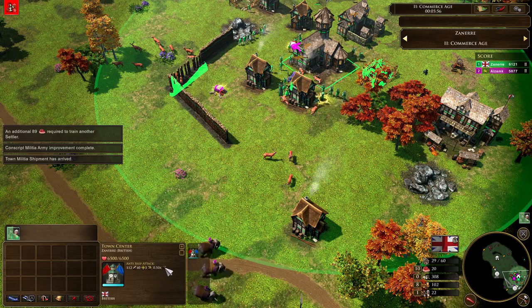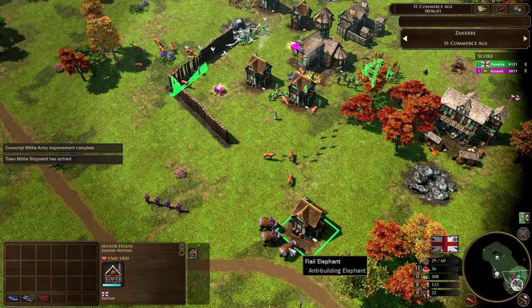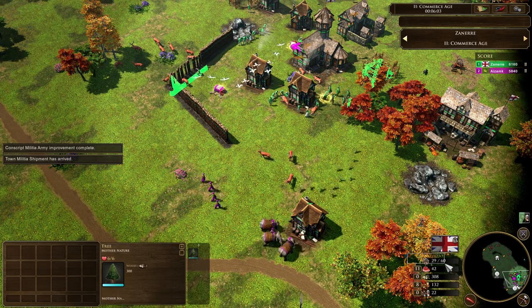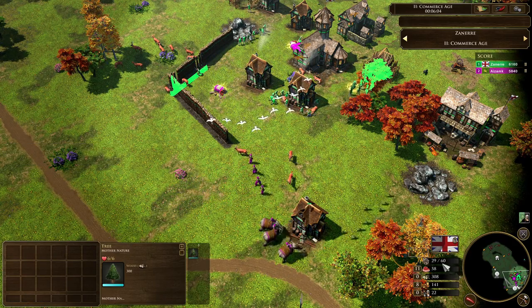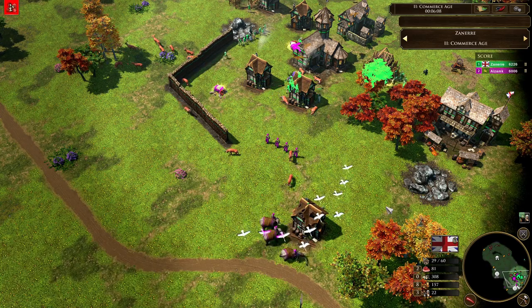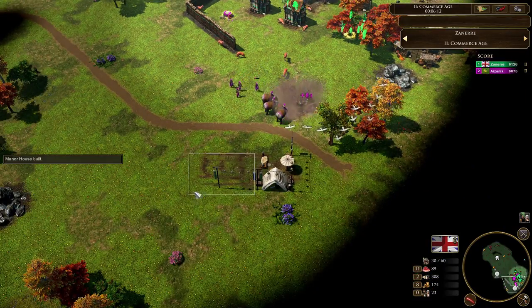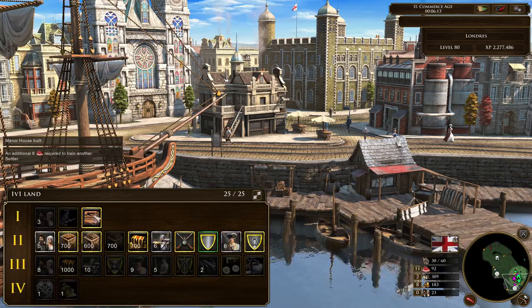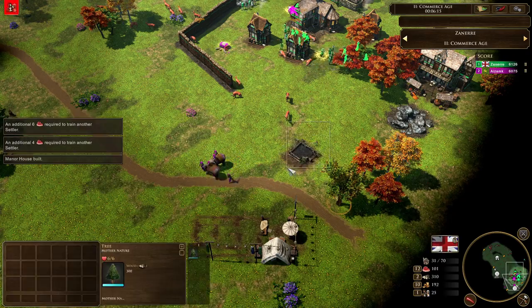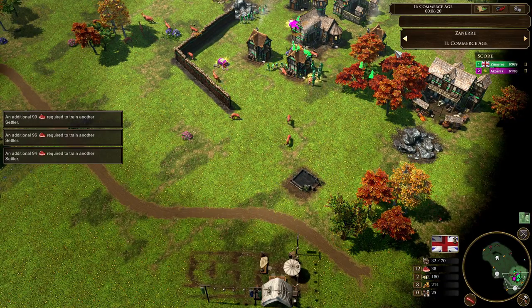The town center has a negative multiplier against siege units. Azamk is going to be sieging up this manor house. There's really no consequence for him sieging it at this point because Zanir is nowhere near close to max pop. We know he doesn't have Virginia Company because he didn't take a trading post and doesn't have it in his deck. So this isn't a bad trade — it's actually a good thing. Flail elephants doing a little bit of cleanup.